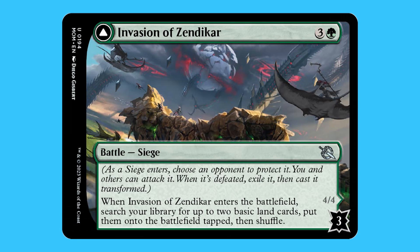Here is Invasion of Zendikar. For three and a green, you get a Battle Siege — it's an uncommon. As the siege enters the battlefield, choose an opponent to protect it. You and others can attack it, and when it is defeated, exile it then cast it transformed. When Invasion of Zendikar enters the battlefield, search your library for two basic land cards and put them onto the battlefield tapped, then shuffle. It has three battle points.